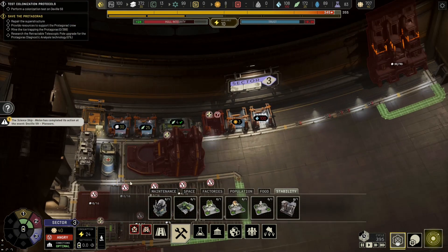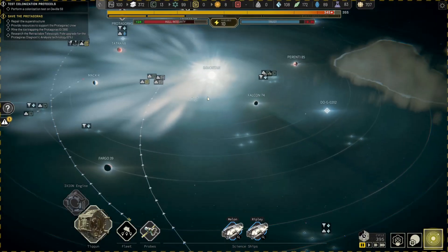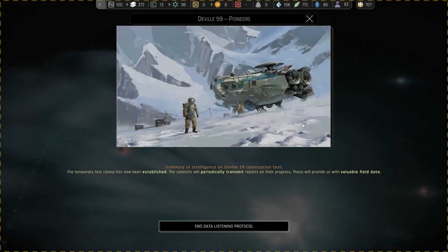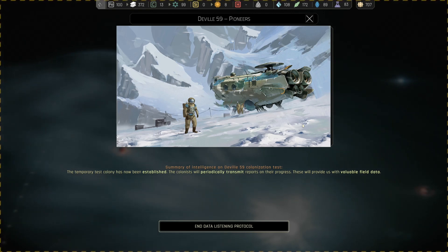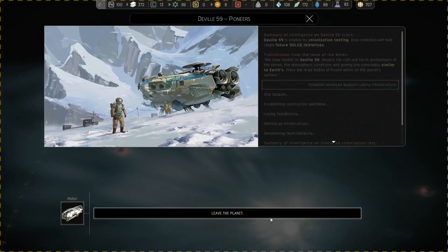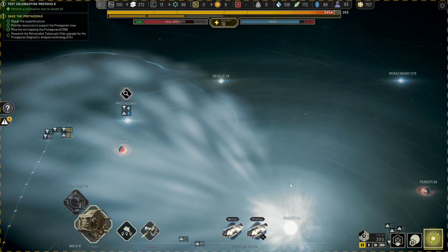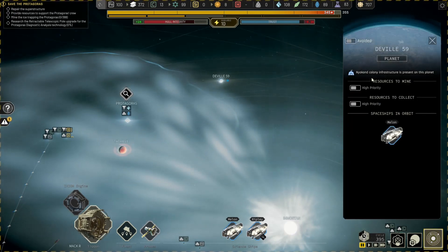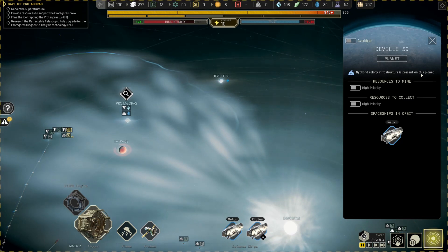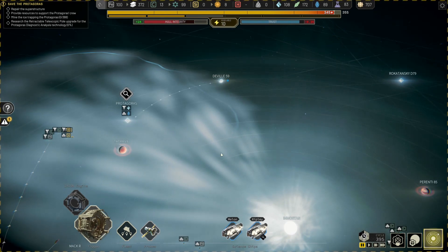A science ship team has completed a task - we've got pioneers! Let's head over there. The temporary test colony has now been established. The colonists will periodically transmit reports on their progress providing valuable field data. And now we leave the planet - is that as simple as that? Yes! We've established a colony. Your colony infrastructure is present on this planet.